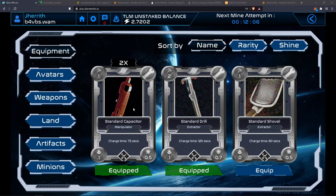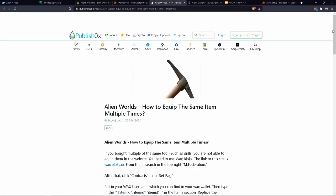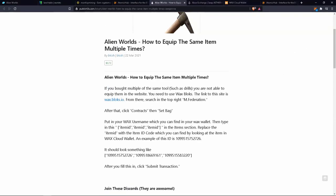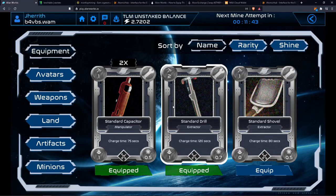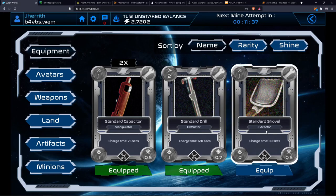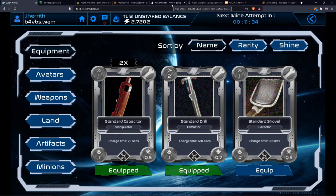You'll notice I have two standard capacitors equipped. You can't really do that just through regular equipping. There's a webpage I'll link below that goes into exactly how to do it in detail — basically you have to go into your bag, get the ID from each one, and then equip it. It's kind of annoying, but the capacitors are so much better than the shovels that it's worth it.